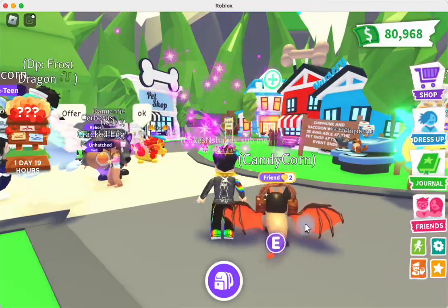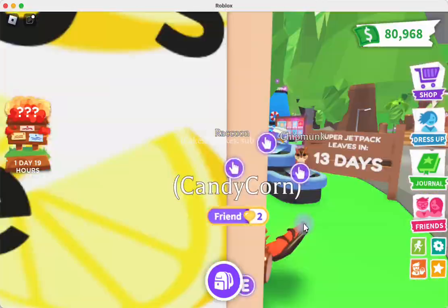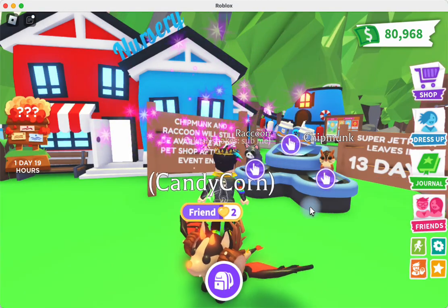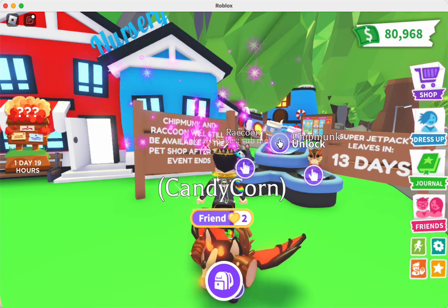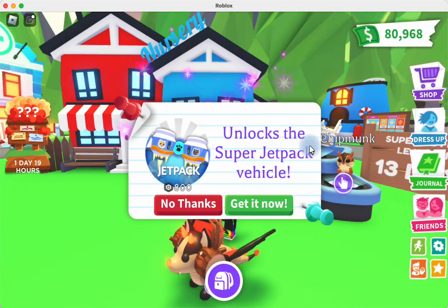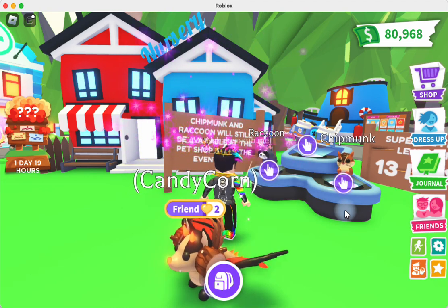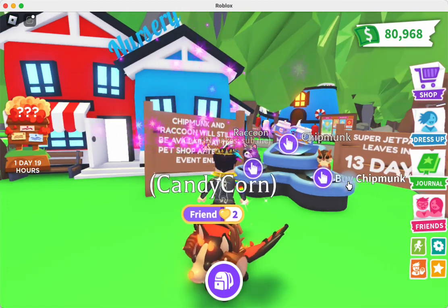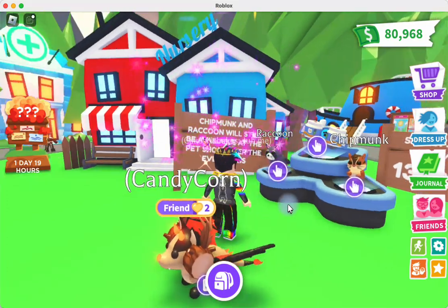If you go to the town square, there's a little stand here that says there's a chipmunk, a raccoon, and then a jet pack. The jet pack is a vehicle — it is 800 Robux, so I'm not going to buy that today; I'll probably trade for it. Both the chipmunk and the raccoon are bucks, so we will get those today.